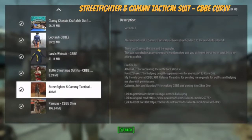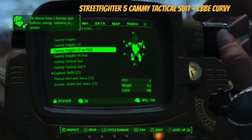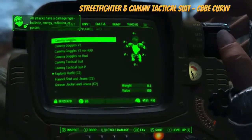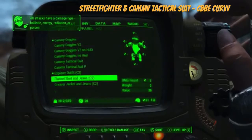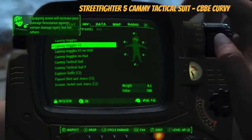To craft either version, you'll need the Armor perk rank 1 at the chemistry workbench. It should be at the very top of the menu. We've got version two and the other versions, plus the suit itself.